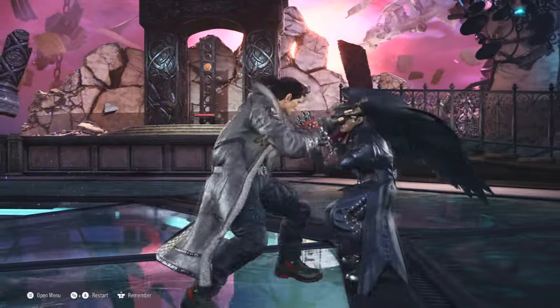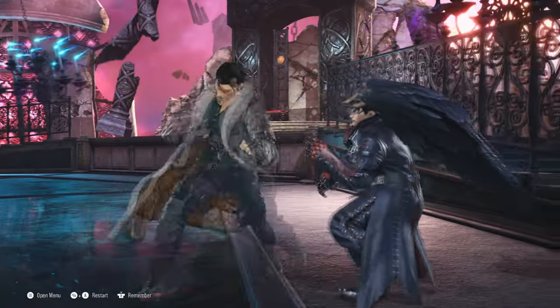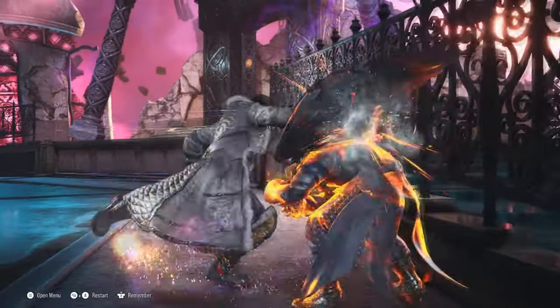Sergei Dragunov is an aggressive lockdown character that specializes on burying the opponent under massive plus frames, with moves such as Russian Assault, Blizzard Hammer, and his new addition Ignition Switch.